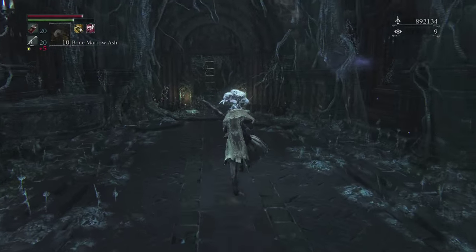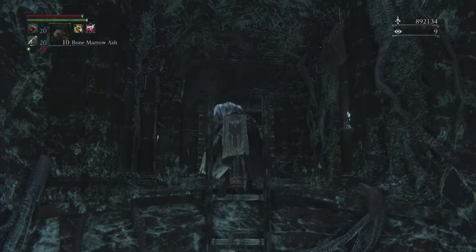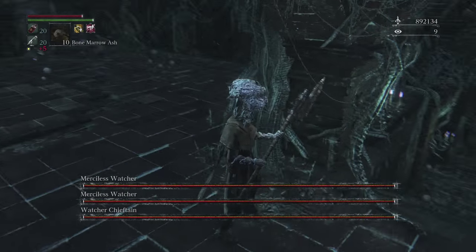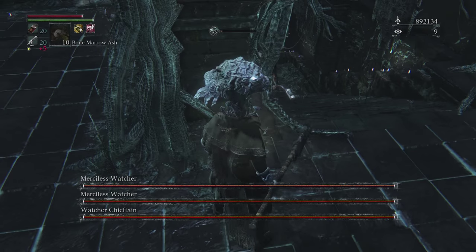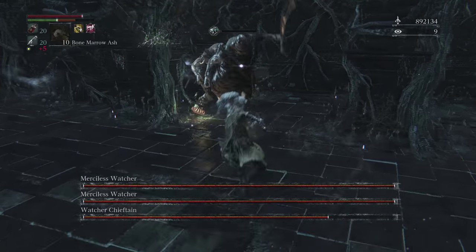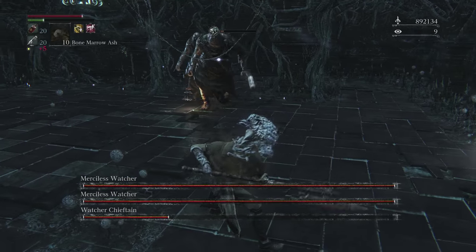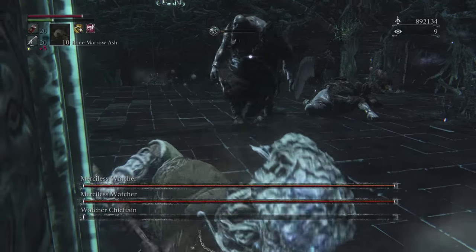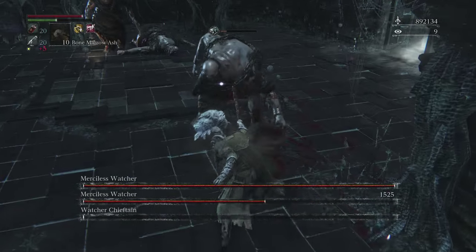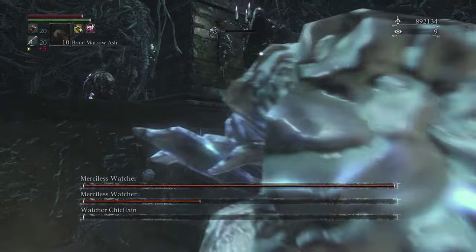The most important thing I'm going to be discussing the technique for at the very end of the video is save scumming. Ordinarily, you would probably want to upload your save data to either a USB stick or the cloud before initiating this boss fight, just so that you don't have to run through the dungeon all over again if you don't get the gem that you want from the fight, or if the fight just doesn't drop a gem at all. I'm going to be dealing with the save scumming technique at the end of the video, and it'll be up to you if you want to use it for these smaller fights. You're going to need it for getting blood rocks. For the smaller boss fights, just for gems, it's more of an option — it does still save some time, so I still prefer to use it.